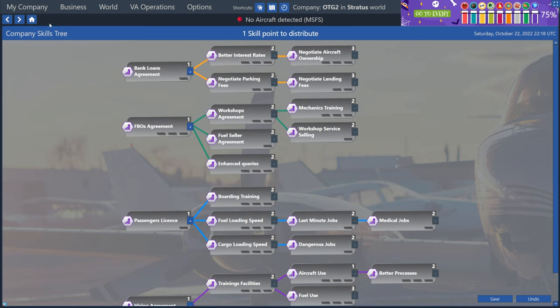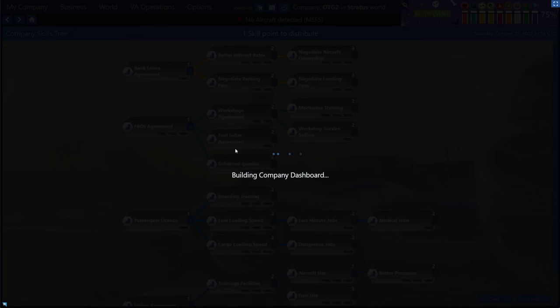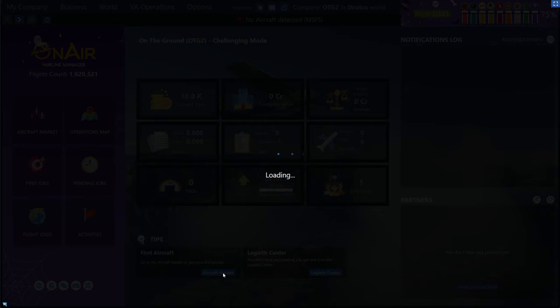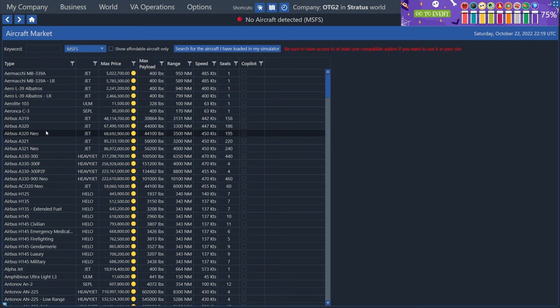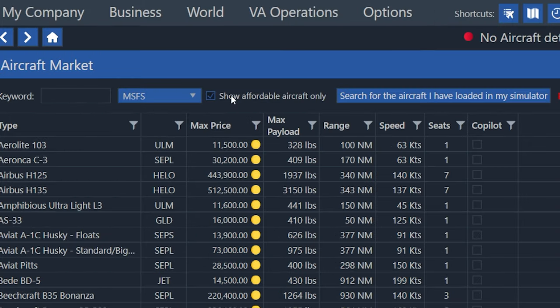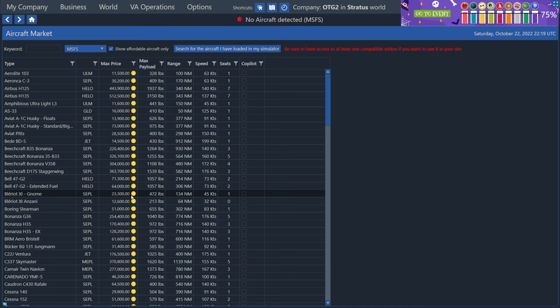So I'm just going to click the little home button in the top left to go back to the dashboard. And then back down here where it says tips, it says go to the aircraft market to get your first aircraft. So I'm just going to click on aircraft market. Now, this is an extensive list of all of the planes supported by OnAir Company. I'm going to tick this box at the top that says show affordable aircraft only, to make sure that we can rent something in this list to start.